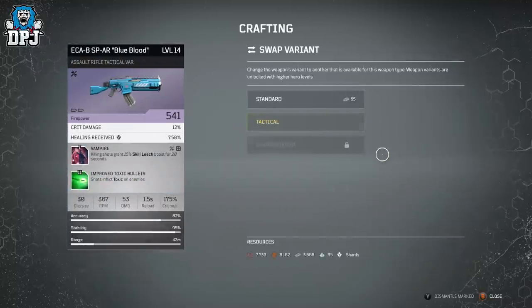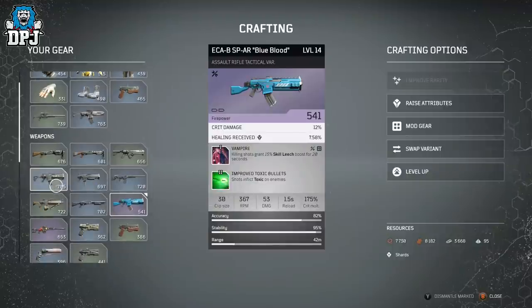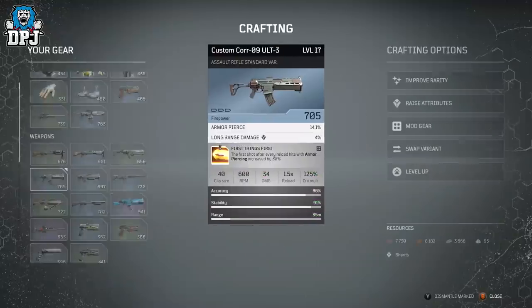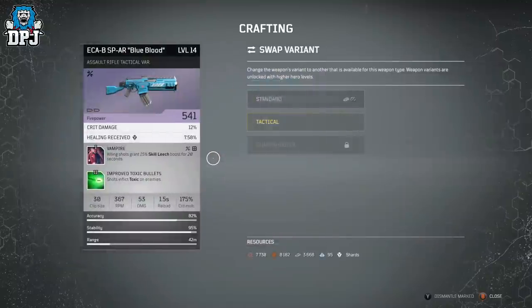Moving on to Swap Variant. Here I have a burst weapon — I can switch it to a standard variant for 65 iron. This increases clip size and rate of fire but drops stability, range, and damage. Another example is the sharpshooter variant on an assault weapon — it becomes a one-shot style with increased damage, crit damage, range, and accuracy, but reduced clip size, rate of fire, and stability.